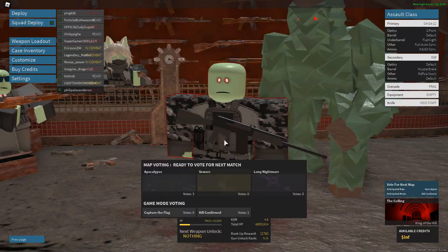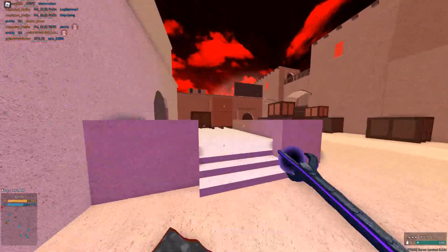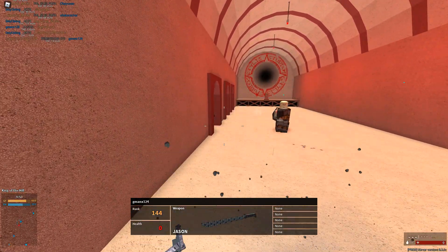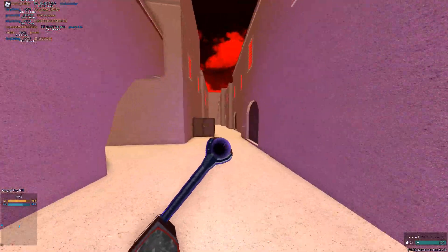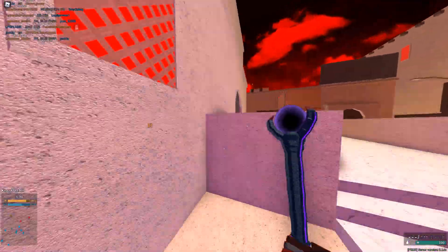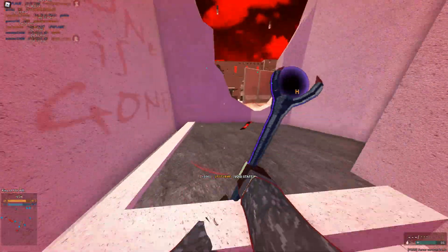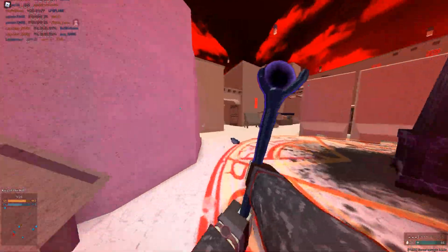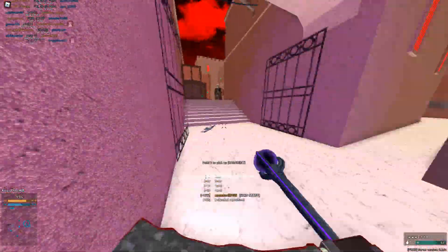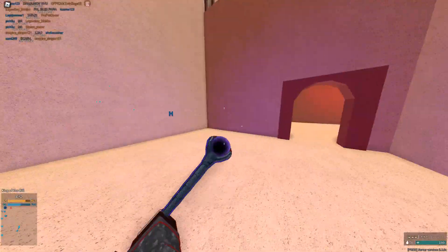If you hit them it's 80 damage — cool — but now you still gotta finish the kill. It's so bad, it's actually the worst thing I've ever used. Why is this a thing? It shoots lightning, awesome, but what is lightning gonna do when it doesn't even kill? They're running and I'm not fast enough. It's so bad, and they're teabagging me when they killed me while I have a melee.